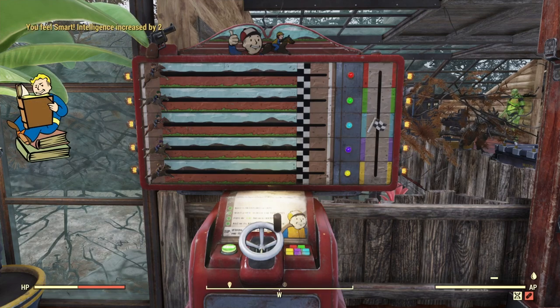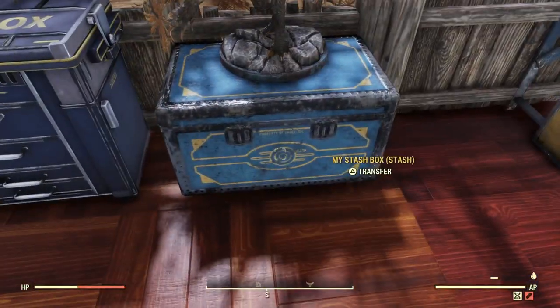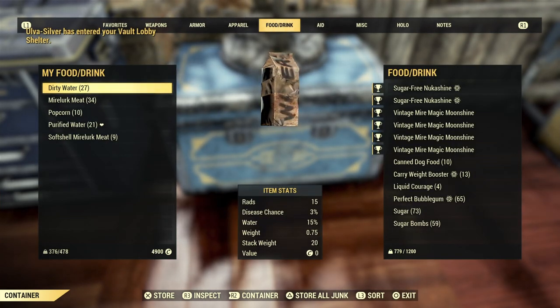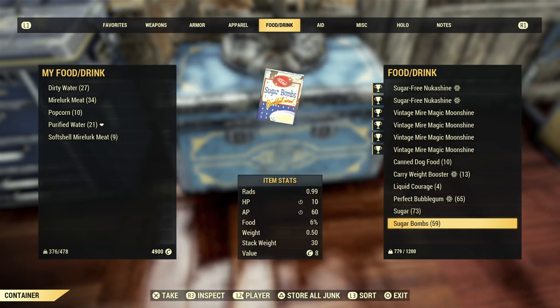That's another reason you come up to this mechanical derby game. It was available in the score last season. Lots of people have them at their camps - it will boost your intelligence by two for half an hour. So that's another buff you want to do.